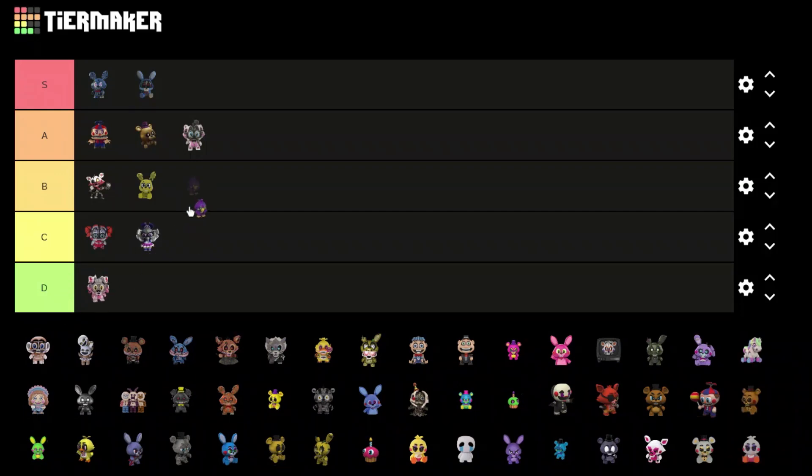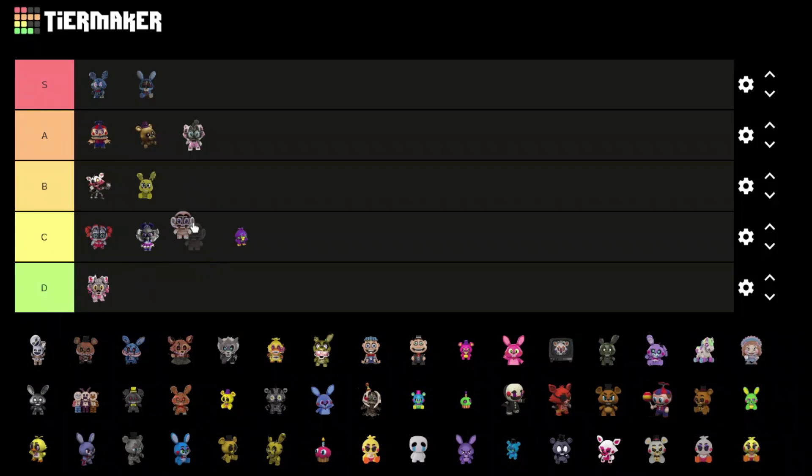We got Funtime Foxy — the inside of that just looks horrible, that's D tier for me. We got what I think is Blacklight Chica — don't like it, C tier.